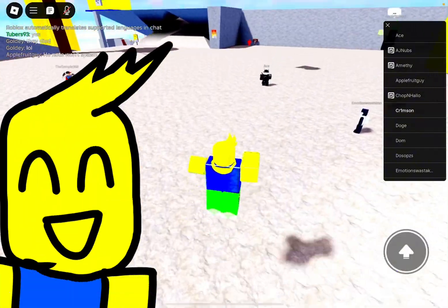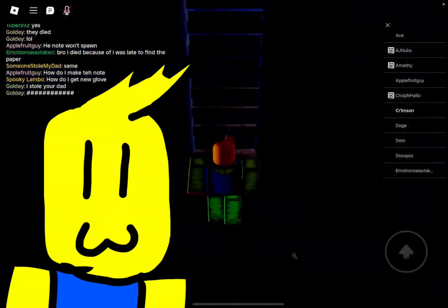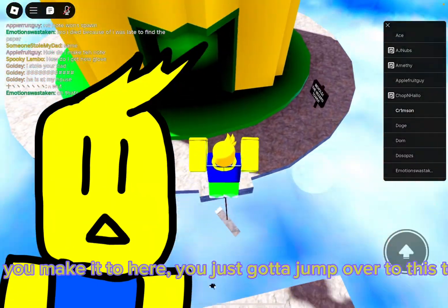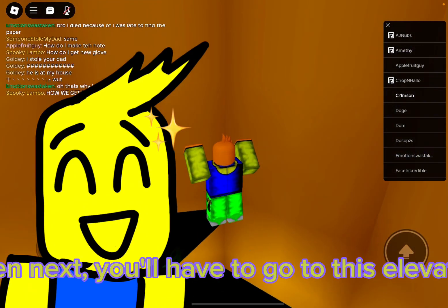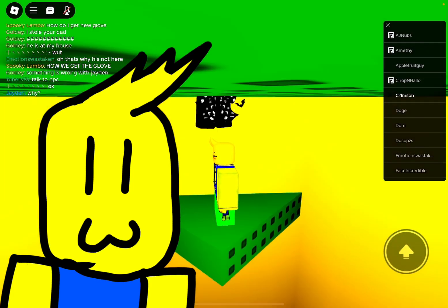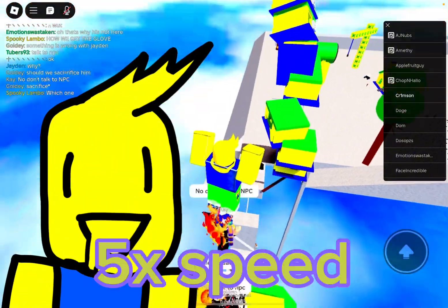First off, you want to go to Barzil — just follow me. Once you make it here, you just gotta jump over to this tower. Next, you'll have to go to this elevator. Once you make it to the top of the elevator, go on top of the tower and wait.